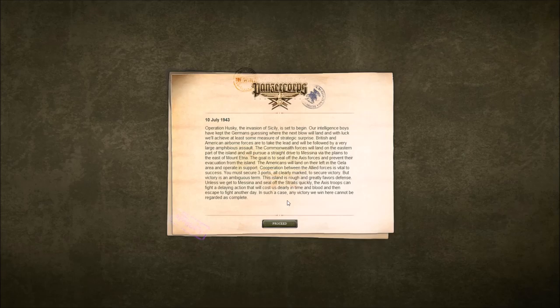Cooperation between the Allied forces is vital to success. You must secure three ports, all clearly marked, to secure victory — but victory is an ambiguous term. This island is rough and greatly favors defense. Unless we get to Messina and seal off the straits quickly, the Axis troops can fight a delaying action that will cost us dearly in time and blood, and then escape to fight another day. Any victory we win here cannot be regarded as complete.